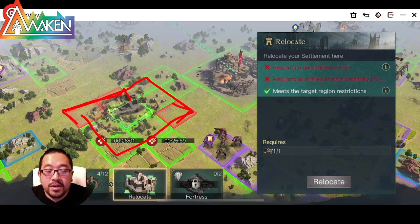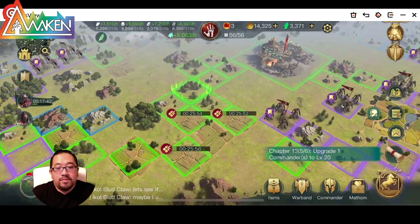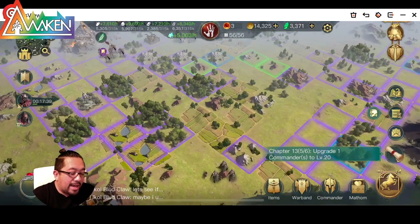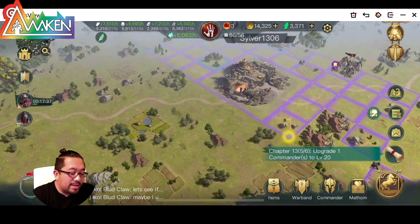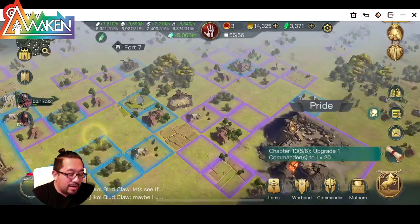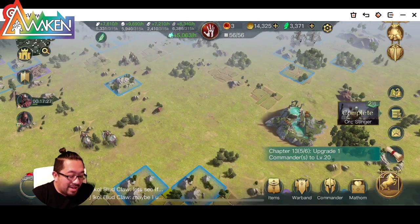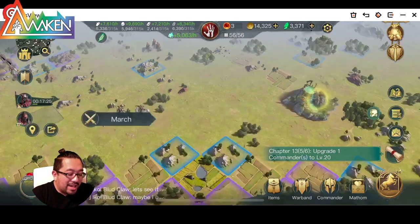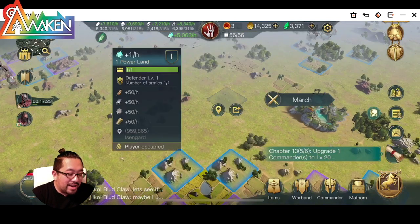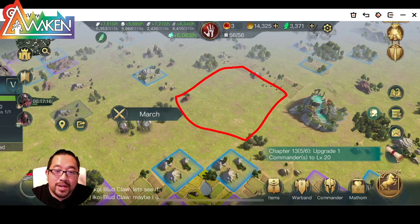So you're going to have to go find your safe spot, which is obviously going to be some flat land that you can find. This place right here is pretty crowded, but maybe here I can teleport myself if I gather all these tiles — three by three — so I can teleport here if I wanted to.